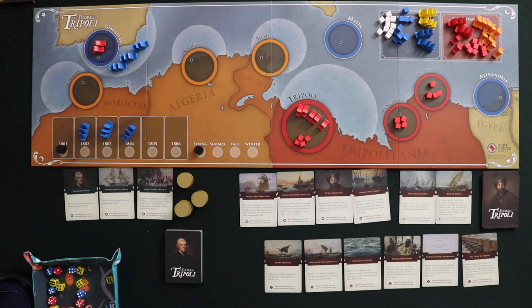The American player wins the game by either forcing the Tripolitan player to sign a peace treaty, or by capturing Tripoli and having Hamet's army ready to put Hamet Karamanli on the throne — he's the brother of the current leader of the Tripolitans. Each side has their own deck, and there is a card in the American deck called the Treaty of Peace and Amity. If you play that card you can end the game victorious, but you have to beat some requirements on the card.